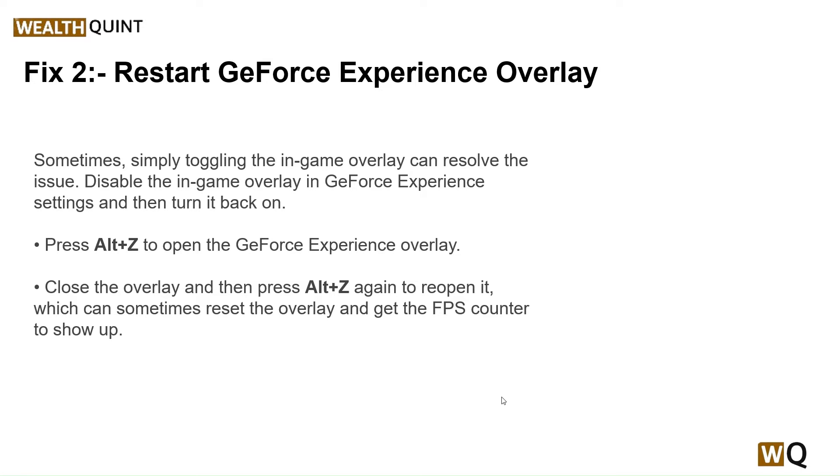Sometimes simply toggling the in-game overlay can resolve the issue. Disable the in-game overlay in GeForce Experience settings, then turn it back on. Press Alt+Z to open the GeForce Experience overlay, close the overlay, and then press Alt+Z again to reopen it, which can sometimes reset the overlay and get the FPS counter to show up.